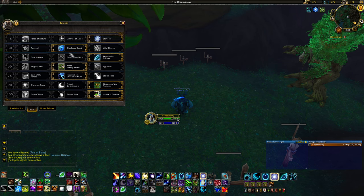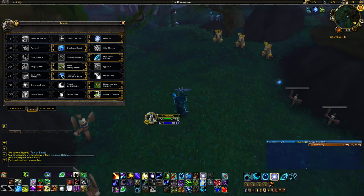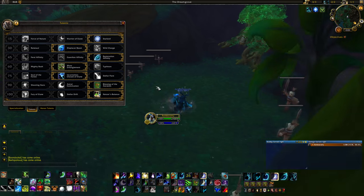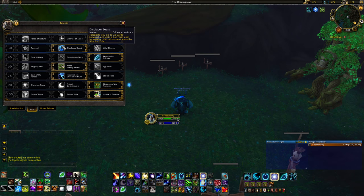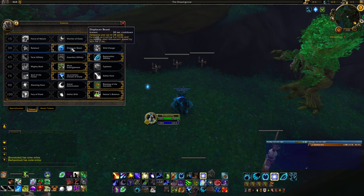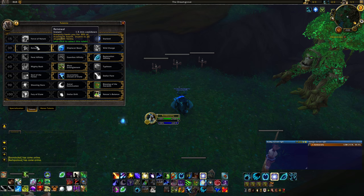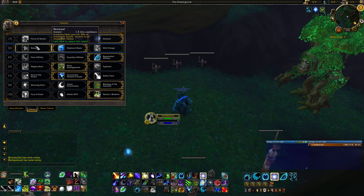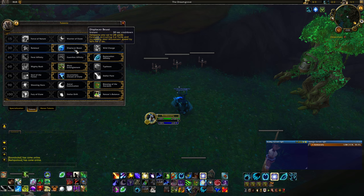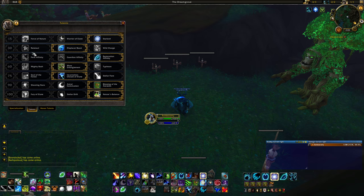Level 30 is kind of up to you. I recommend either Displacer Beast for movement — it shoots you forward and turns you into a cat, so be aware you need to switch back to Moonkin form — or Renewal for survivability, which is a 1.5-minute cooldown that heals you for a significant portion of your health. Wild Charge I don't really recommend; Displacer Beast gives you more control.